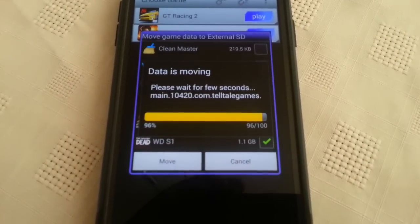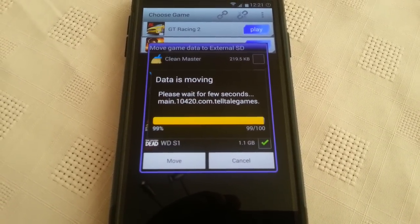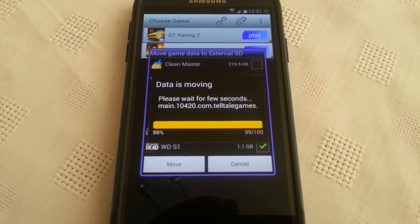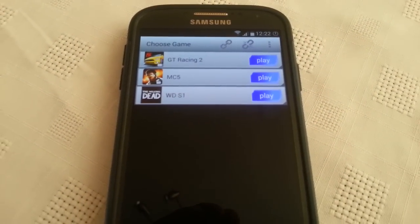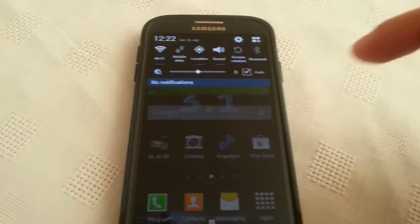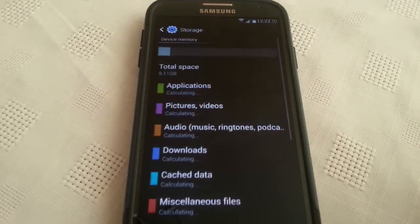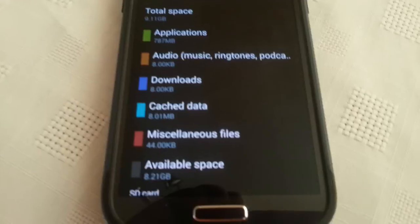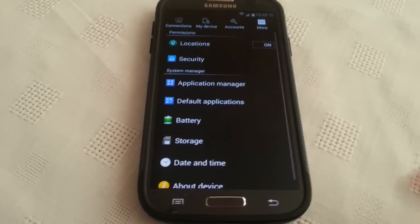It's done. As you can see I've transferred three games over: GT Racing 2, Modern Combat 5, and Walking Dead. Now we're just going to have a look and see how much free memory I've got on my internal storage. If you remember I had something like 5-point-something gigs — as you can see now I've got 8.21 gigabytes free. This is a really great application for transferring large files over onto your SD card.